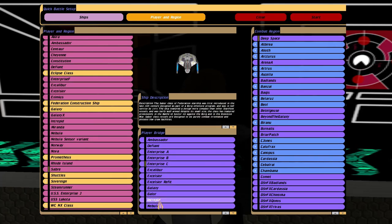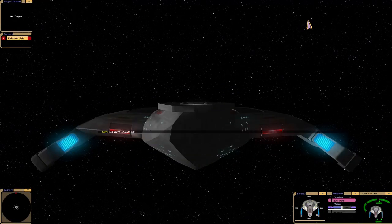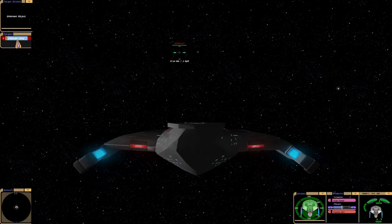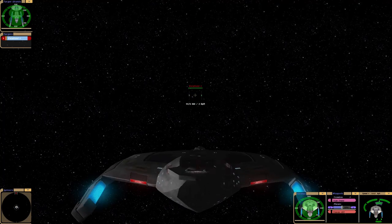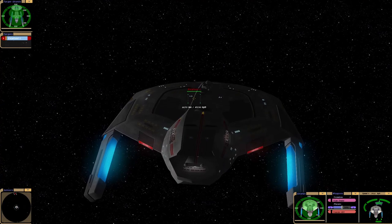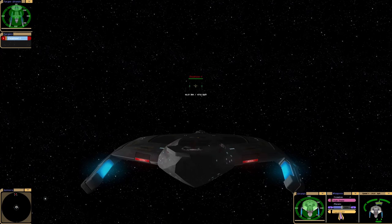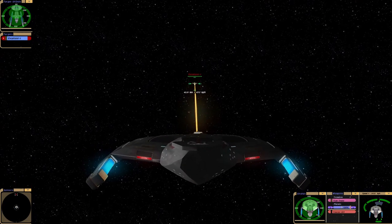Hey guys, RetroBadger here. Today I wanted to test the Sabre class against the Excelsior. We've got the newer technology of the Sabre class, which was designed to fight the Borg, versus the older generation Excelsior. But of course there's a massive size difference between the two. So will the newer technology have an advantage over the older, more powerful technology, I suppose?